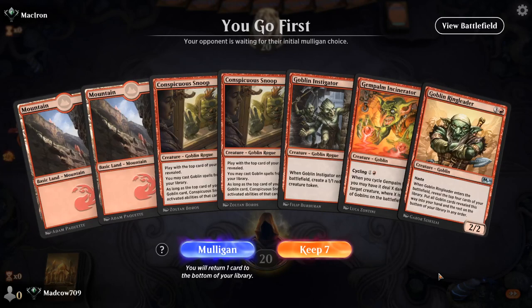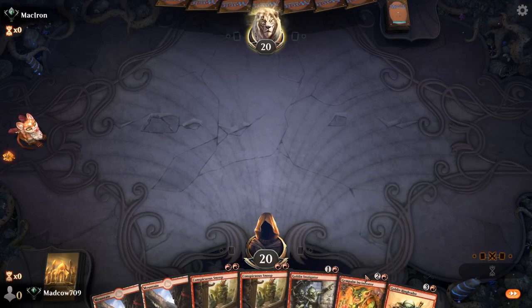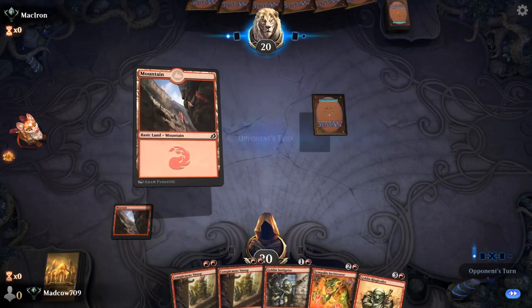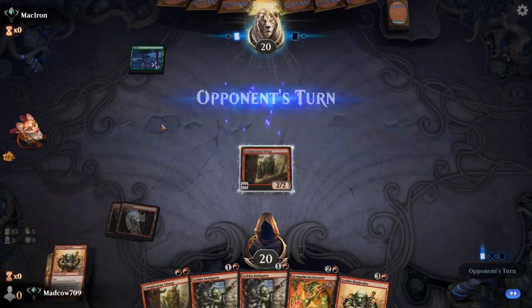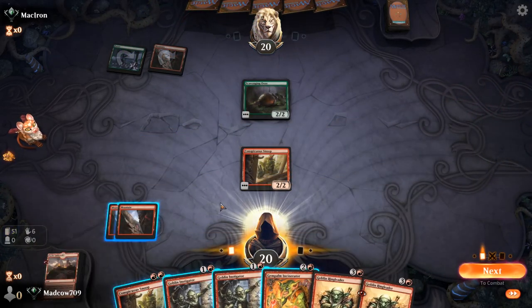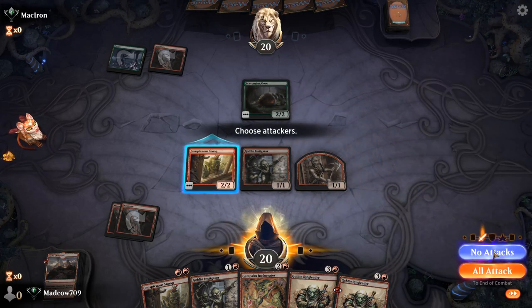Alright, best-of-one Historic ranked match here — we'll keep it. We've got heaps of two-drops, let's trust that we hit some more lands. We've actually got four two-drops and one of them, if we use it as removal, can draw us into more cards — because Gem Palm Incinerator is the best card ever, but God it's good. No turn-one play for either player. We miss a land next turn, but we do get it the turn after. In that case we'll just go Instigator, set up a big Gem Palm as big as we can.